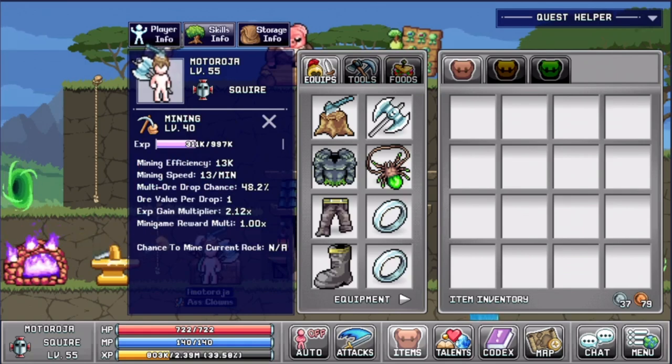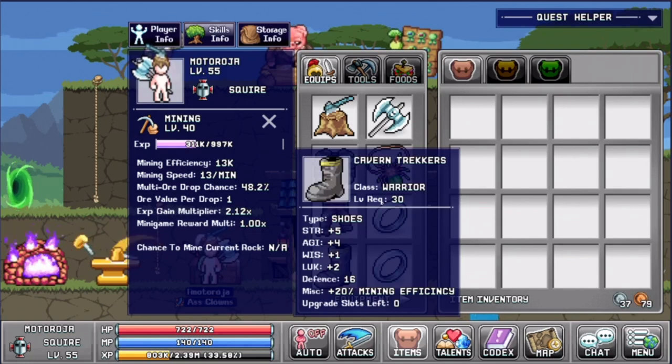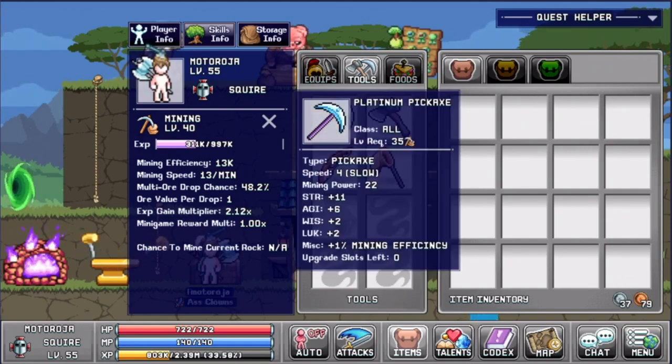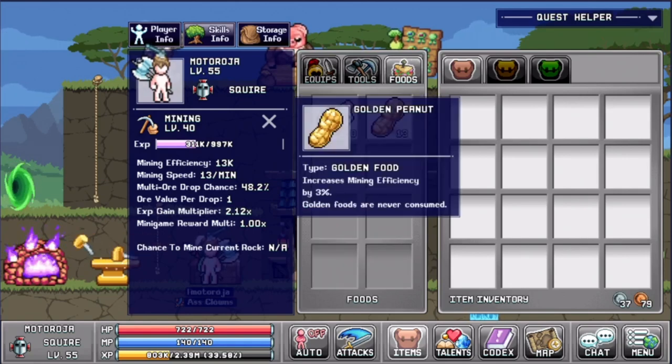To start off, I have my mining pens which you can craft at pretty early levels, and you can have your cavern trackers which also give you 20 mining efficiency. These are the two items which I use which give the best mining efficiency right now. For the tools I use my platinum pickaxe.